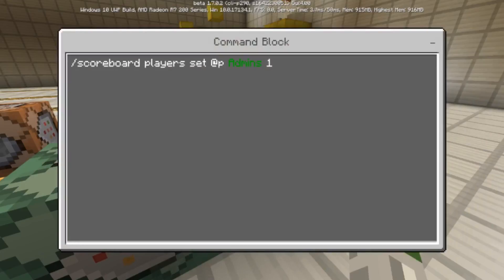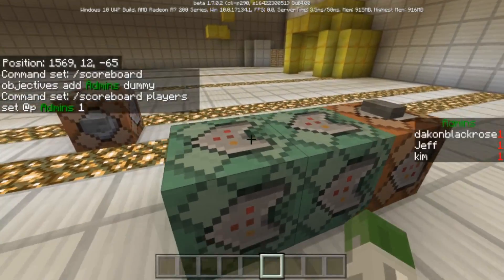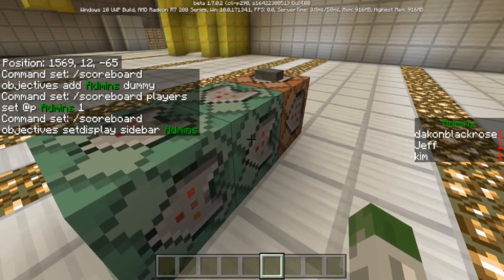You can replace '@p' with a specific player's name — anyone you want to make admin. I'm using '@p' because I'm the only one on the world and I'm pressing the button, so it sets me. Then put the colored 'admins' name with the section-sign '2' prefix and section-sign 'f' suffix, and a score of 1. After that, run: scoreboard objectives setdisplay sidebar admins — using the same color codes on the name.